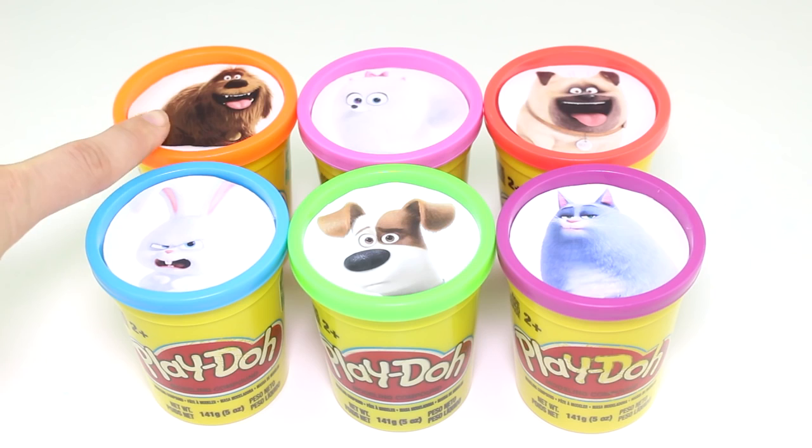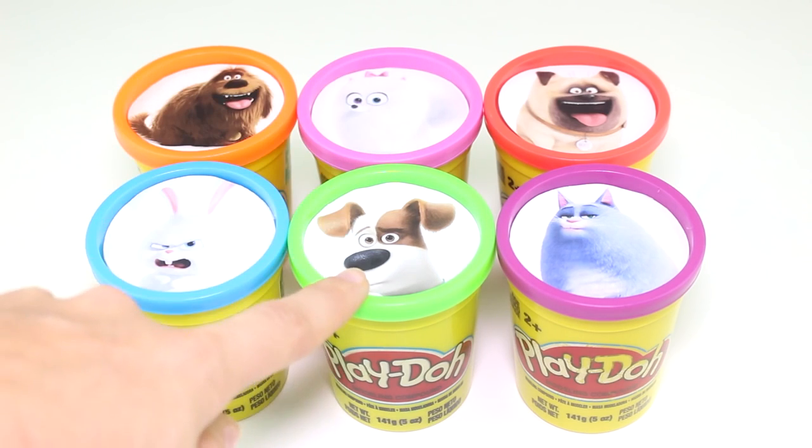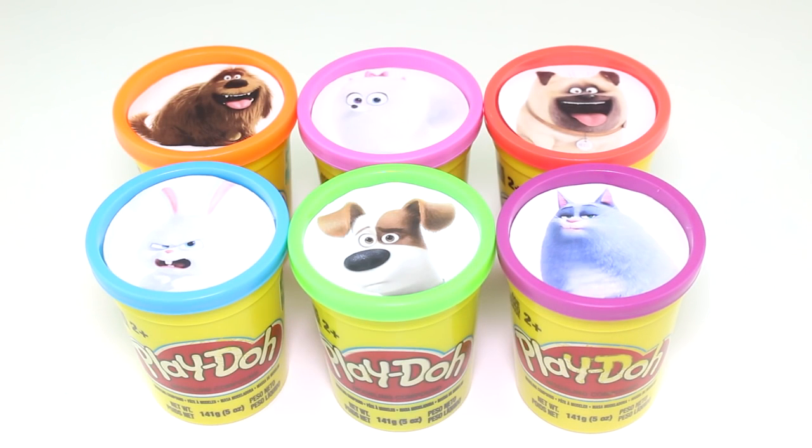Let's see who we have. We have Duke, Snowball, Gidget, Max, Mel, and Chloe. And when we spin the wheel, whatever character it lands on, that's the surprise cup we'll open up. Let's go ahead and get started.